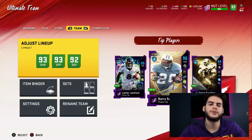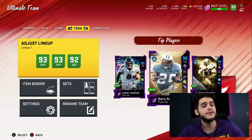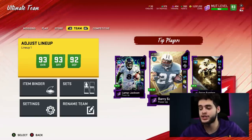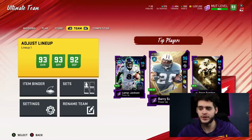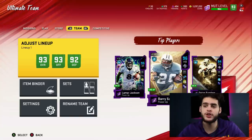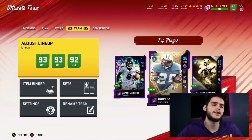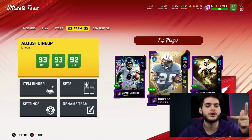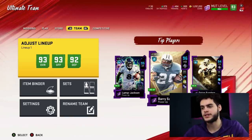Hey, what's going on everybody? It's Poodle back with another Madden Ultimate Team video. Today I'm gonna be going over what you need to be doing first in the Zero Chill promo, and the first glitch that has already occurred. Before we get into the video, it's the 25 Days of Poodmas giveaway — like the video, subscribe, comment the secret word and your console to enter. Good luck. Now let's get into the bulk of this video.